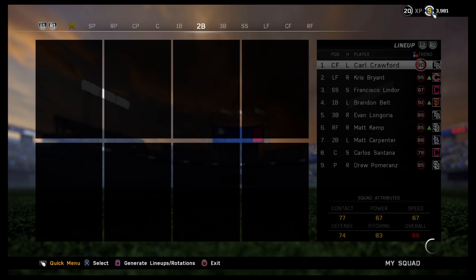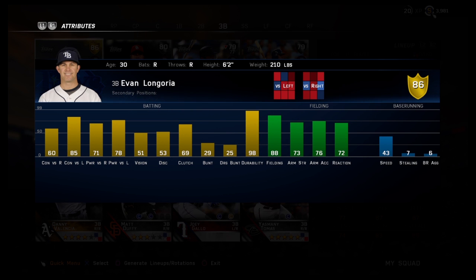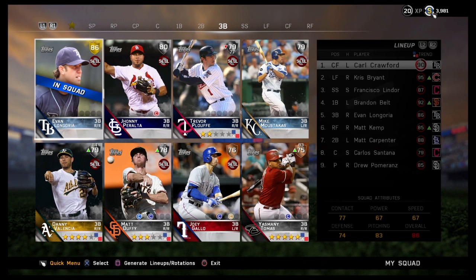At third base, we've got Evan Longoria — 86 gold. He's a contact hitter with some pretty good power: 71 against righties, 78 against lefties. The 88 fielding is nice at third base — helps against those bunters.